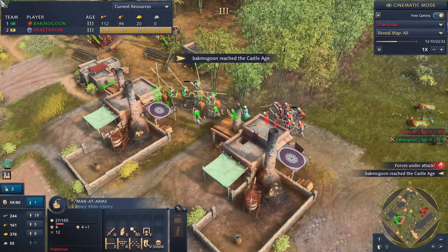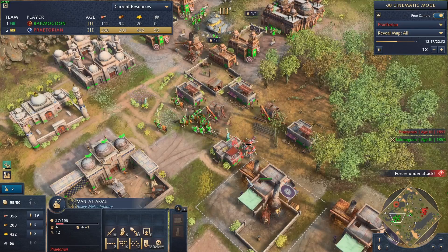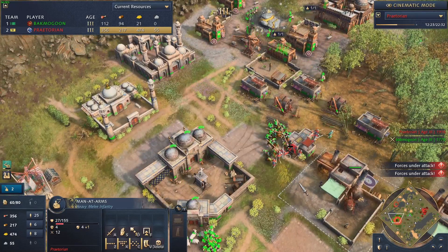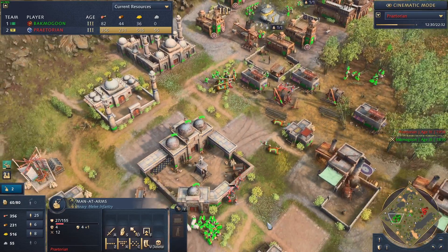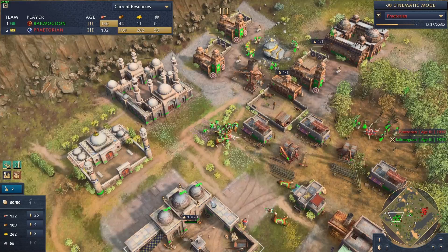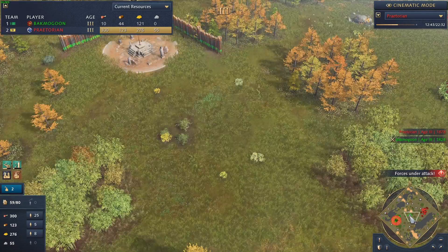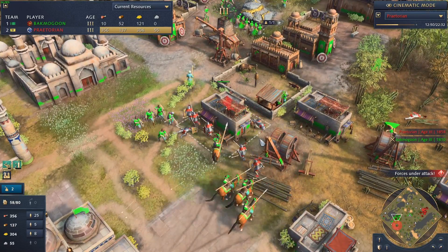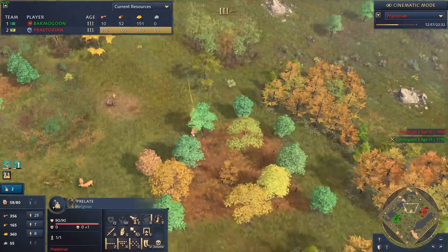There's a big battle going on here - about a half dozen units on each side, maybe a dozen. Praetorian is now inside his opponent's base, laying the hurt, though losing units. He goes for the villagers - dirty play there. Men-at-arms are killing them off, and you can hear those relics in the background because Praetorian already has his prelates on the field gathering up relics left and right.